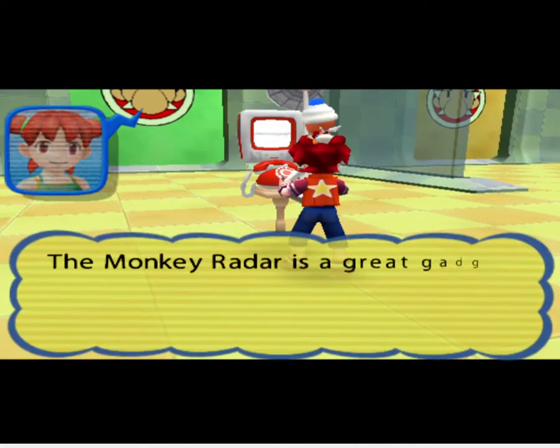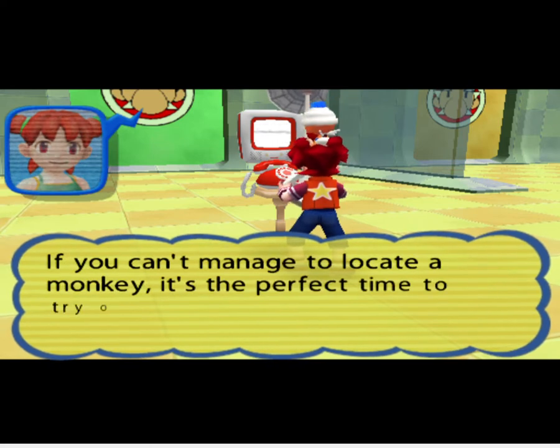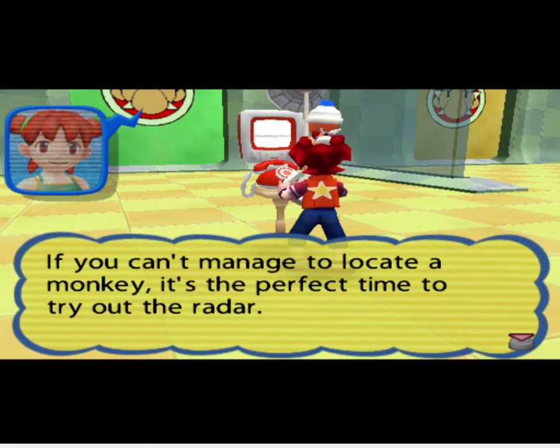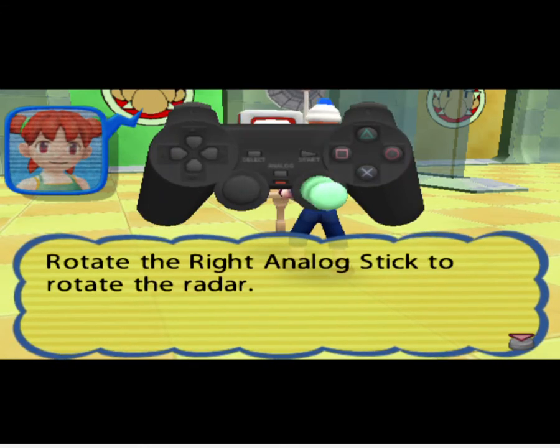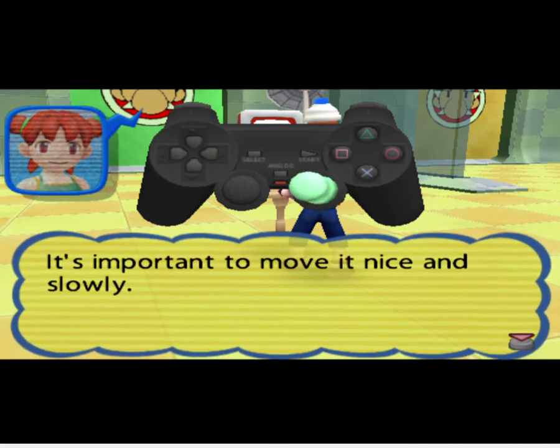The monkey radar is a great gadget for finding monkeys. If you can't manage to locate a monkey, it's the perfect time to try out the radar. Rotate the right analog stick to rotate the radar. It's important to move it nice and slowly.